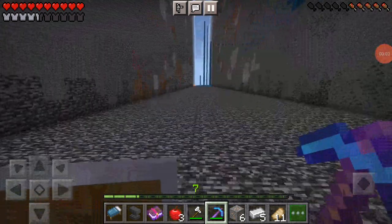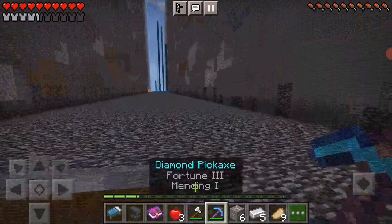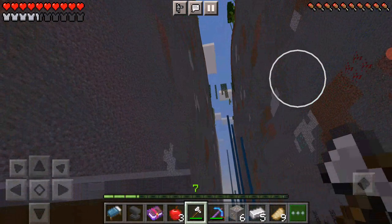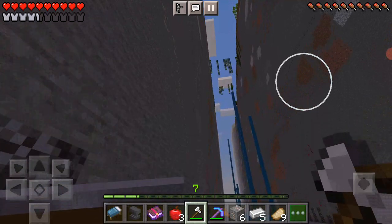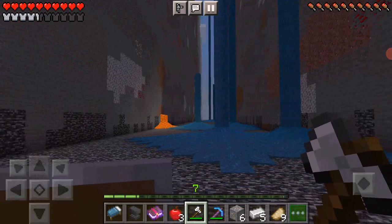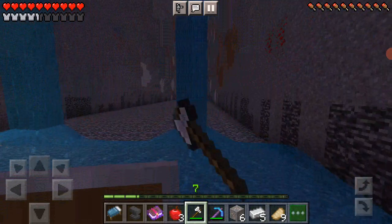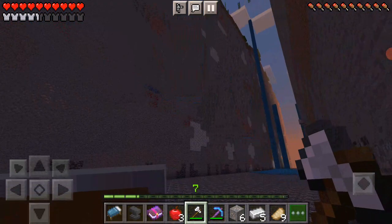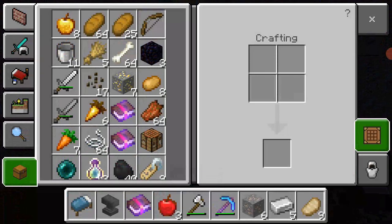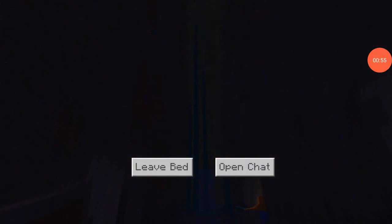Hey guys, today we're gonna play Minecraft in our world on this custom modded area. We've gotten a bit of good stuff, except we're stuck down here. I promise you guys never to go in creative mode, so while I'm here, why not get all the diamonds, gold, iron, redstone, coal, lapis, and all the other ores I could ever need. Sadly, since this mod pack was made in the 1.16 update, there is no copper and no ocean geodes, which is pretty sad because I kind of like those.